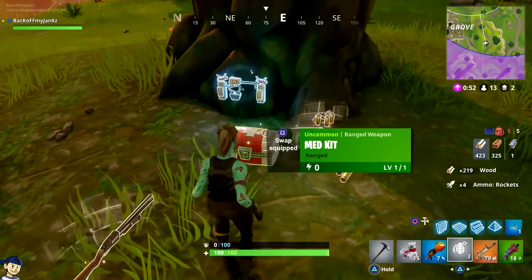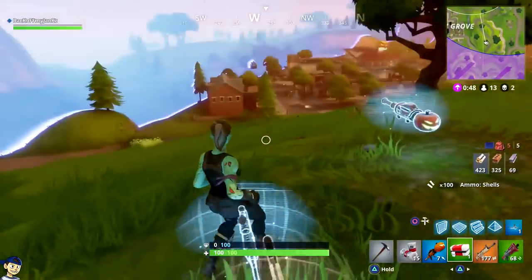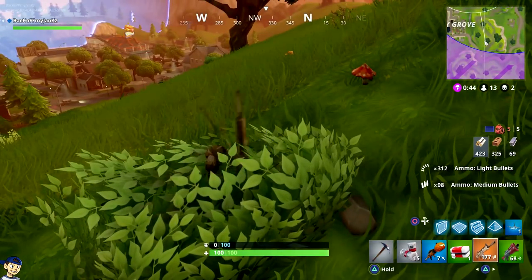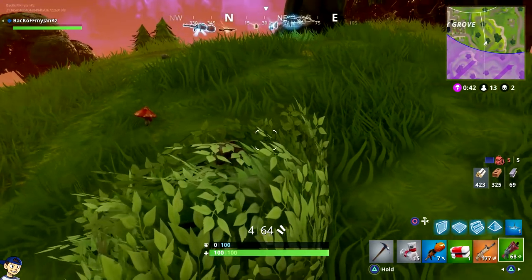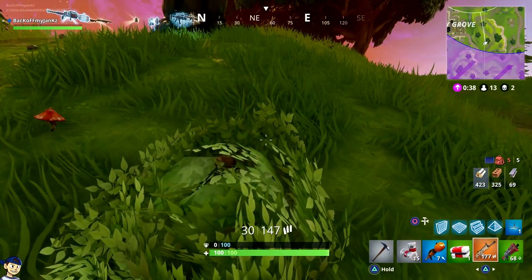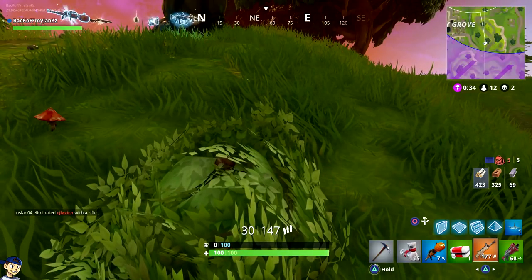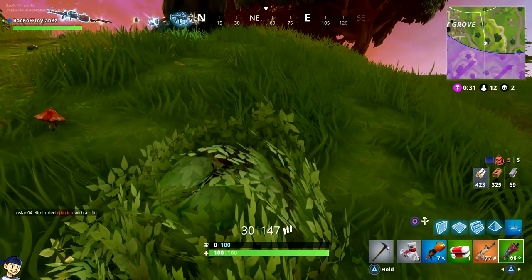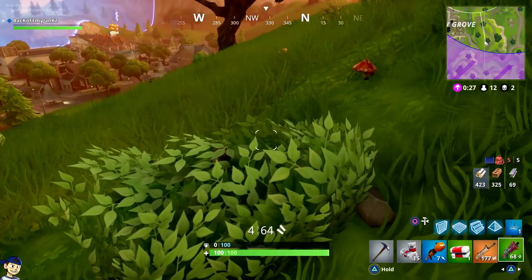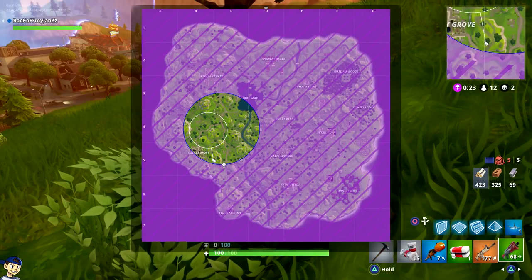I dropped the grenades for the medkit because I have a rocket launcher — I'd rather have a rocket launcher than grenades. I got really lucky and got the gold scar. I'd take that scoped AR but I think I'm happy with the gold scar. I'm still going to wait — I'd leave with about ten seconds left because I'm so close to the edge.